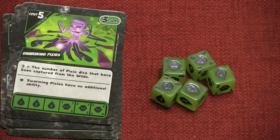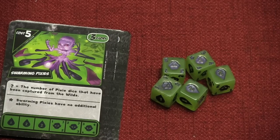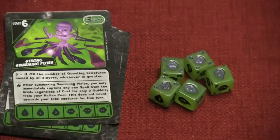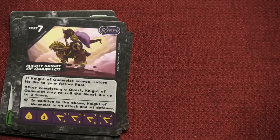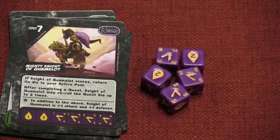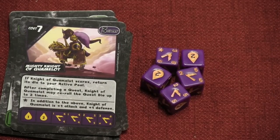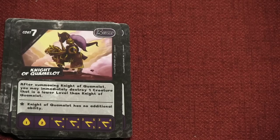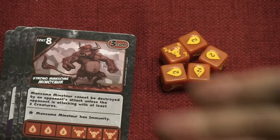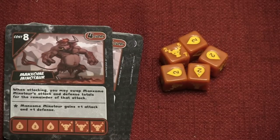Then we have the Pixies. The Pixies have question marks on them, where each Pixie's power is equal to the number of Pixies in total, or always three, or the number of creatures — whichever is greater. They fluctuate in power depending on how many players own them. Then we have a stronger creature: the Mighty Knight of Quamelot. When he scores on a quest, you get the die back, and when he completes a quest he can reroll the quest die twice. Other knights can reroll dice or destroy a creature of a lower level. But none are as powerful as the Minotaurs. The Minotaur can't be destroyed unless two creatures attack him; another can pay quiddity to add to his attack value; and a third can switch his attack and defense.